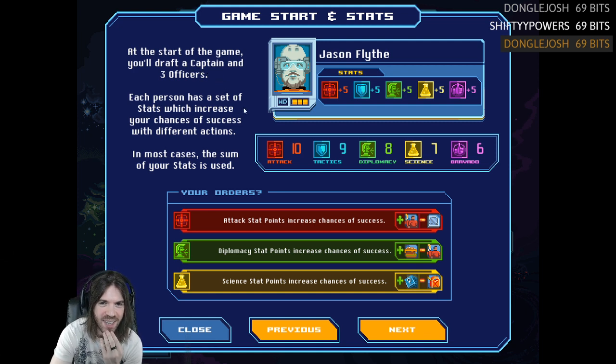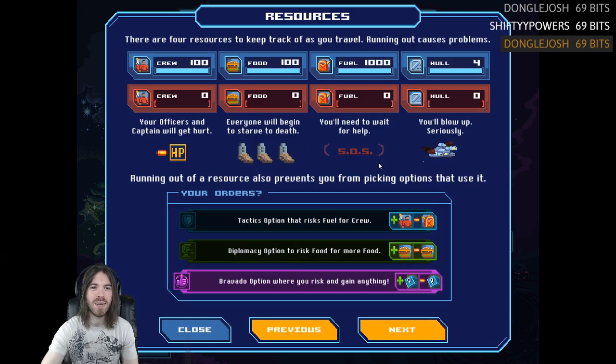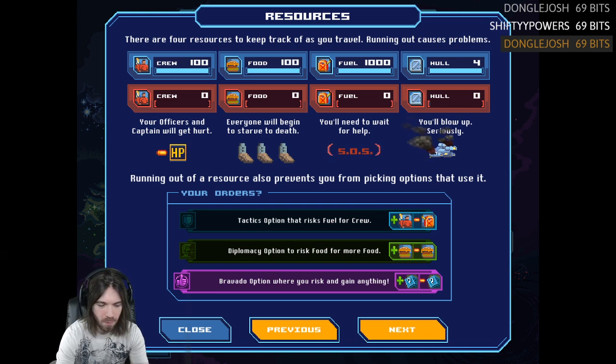You'll draft a captain and three officers. Each person has stats. When you make a decision, the probability drive will appear. Each stat point converts failures into successes and successes into criticals. Critical failures cannot be removed. There are four resources to keep track of: crew, food, fuel, and hull. Officers can get hurt, everyone will starve to death, we'll need to wait for help if we run out of fuel, or the ship will blow up if we run out of hull.